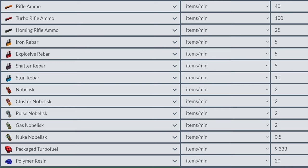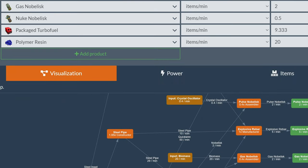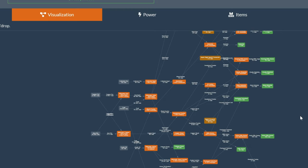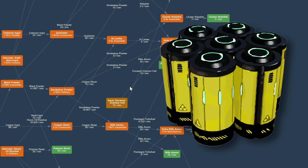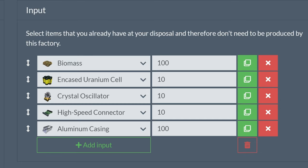This is the full list of items being produced in this module — this stack of four blueprints. The ratios shown in the schematic are not exact, and going over the 3D layout in the game is more explanatory. The most important things are our imports: we are importing crystal oscillators, wood, leaves and mycelia, high-speed connectors, encased uranium cells, and aluminum casings. The obvious reason to import the majority of those items is the space limitation, as manufacturers are quite large machines.